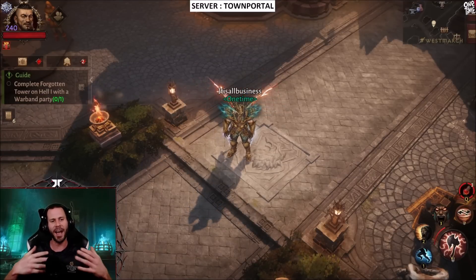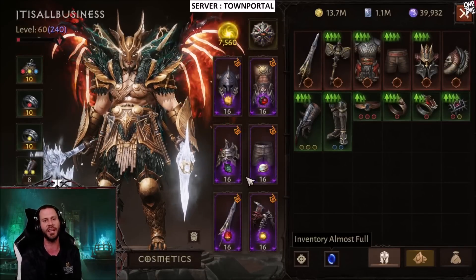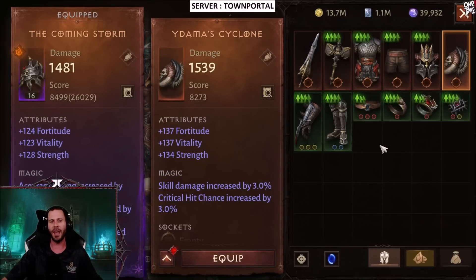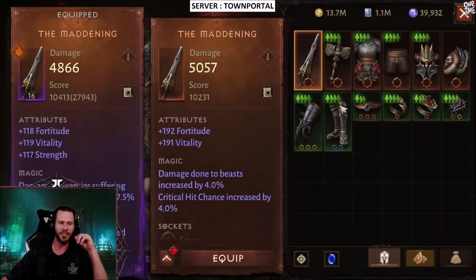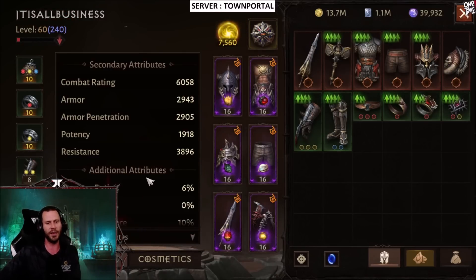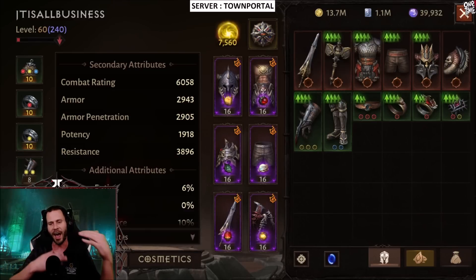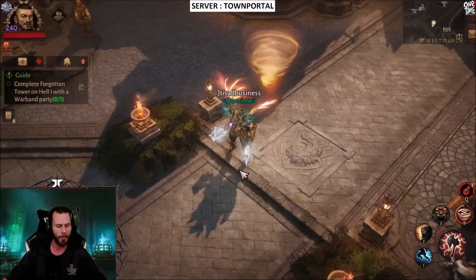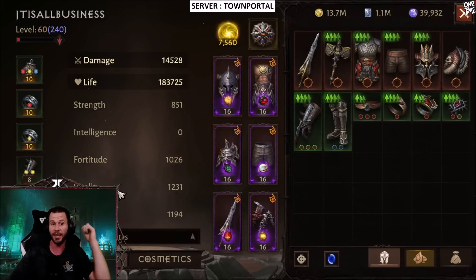What's going on guys, this is JT here back with another video at Paragon level 240. We are going to be boosting up the combat rating. As you can see I have all my upgrades right here. We are currently looking at 6058 combat rating. My overall damage is 14,528. How big of a combat rating boost is this about to be?